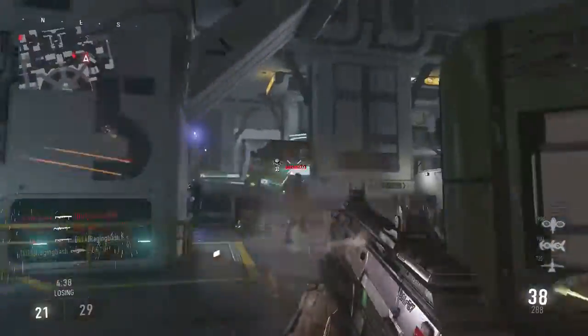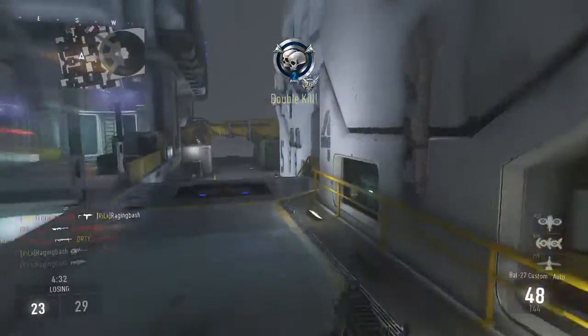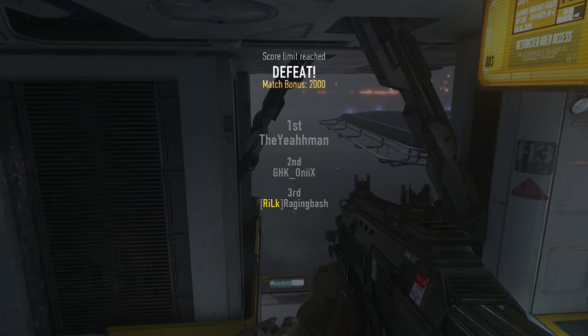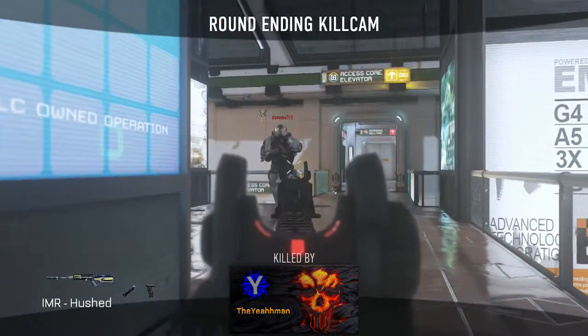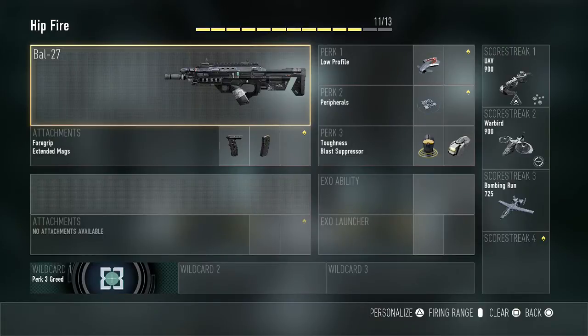There we go, there's a double kill - I don't think it was a double hip fire kill because I aimed in slightly. The game is drawing to a close. Guys, see you in a second for a summary. So this is just a summary - I hope you enjoyed that gameplay. I didn't really do too well but I did get quite a lot of hip fire kills, maybe seven, eight, or nine.